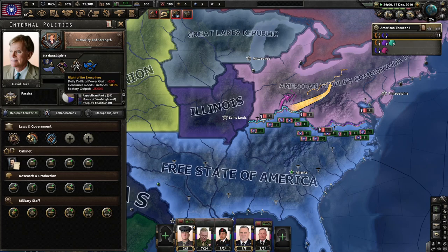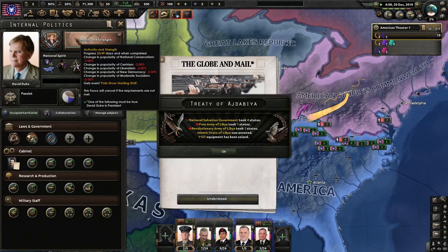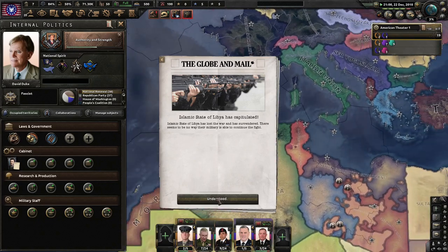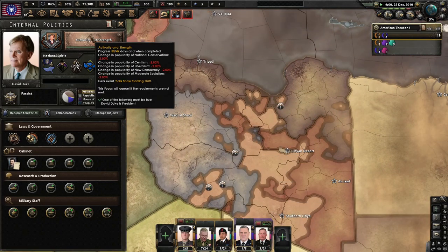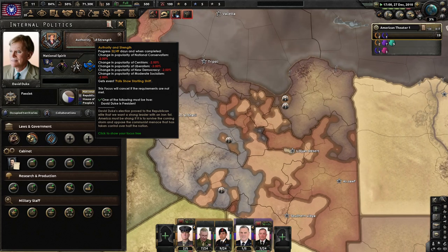We have a lot more support now — not bad, could be a lot worse. Next thing will be done in about a month, so that's not too bad. Islamic State of Libya has capitulated — well, get back on the battle bus I guess. I remember playing when Putin was trying to get involved down there — supply is just so god-awful.